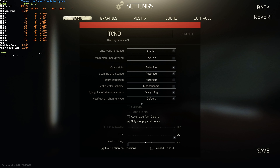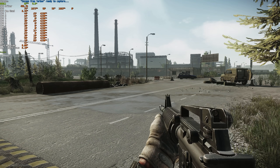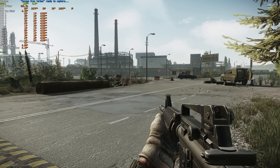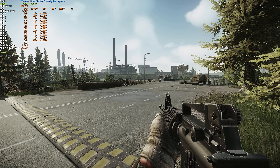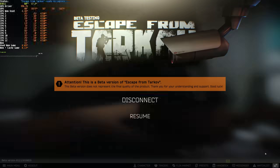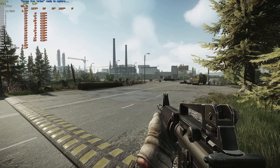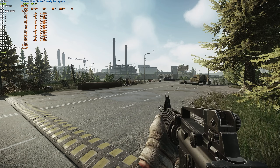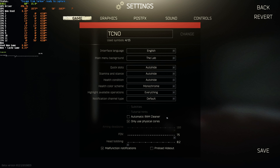On the game tab, we can change our FOV. Lowering it should give you better FPS, though as someone who plays on an ultra-wide, I definitely prefer the higher field of view. We also have 'only use physical cores,' which is recommended to have off so the game uses threads as well — but that really depends on your CPU and is something you'll need to play around with. I usually leave this on on my AMD Ryzen 3900X.